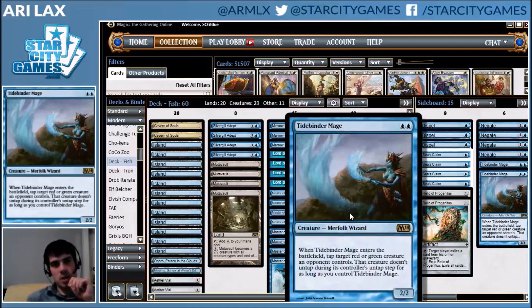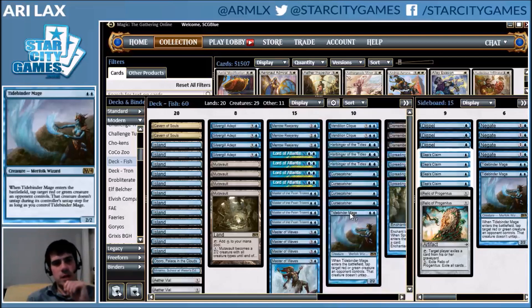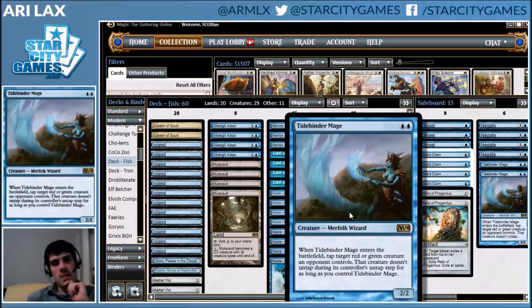One Tidebinder Mage randomly catches some stuff. Not as much as it used to because Deathshadow is really popular, but previously it would take out Karn — Chromogon was a much bigger part of the metagame. There used to be more creature combo, hitting Glistener Elf and Noble Hierarch — taking out Birds and things like that. I remember when this card was first popularized, Birthing Pod was still legal.